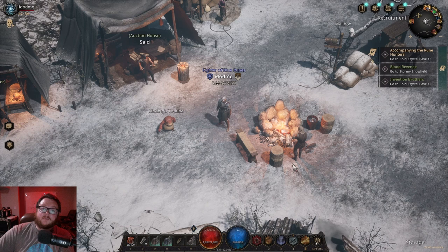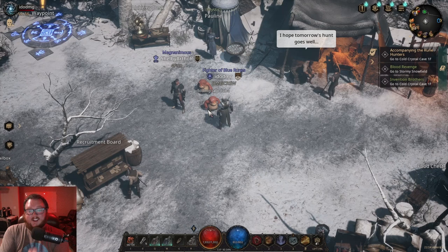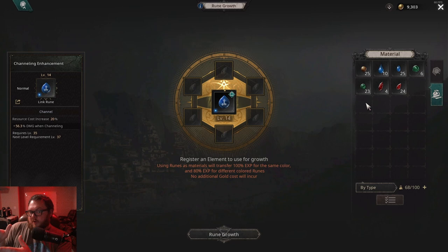Thank you so much to Hero Cry, Death by Top Hats, and Dark Ivan on Twitch. Great advice from Chris AK, Day of Exile, and Maniac1970 as well — they contributed in the comments. We were talking about leveling up your runes: I mentioned spending gold leveling random runes and how it costs elements. If you pick a rune you no longer want — say it's level 14 but you have a level 3 you're working on — you can fuse that level 14 into your other skill.